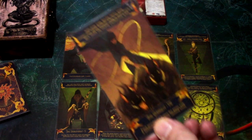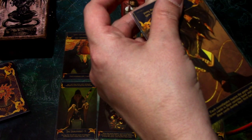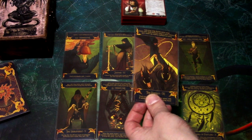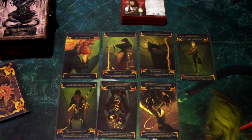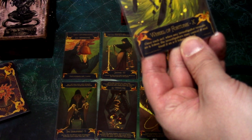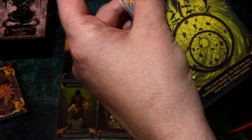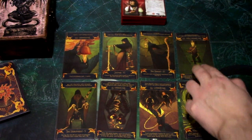For In the Clutches of Chaos: upright, each investigator begins with two additional cards in their opening hand. Reversed, fewer cards in their opening hand and cannot draw cards during the first turn. I think we reverse that one. Then Wheel of Fortune: once each Act, when any investigator reveals an Autofail token, the investigators may cancel it and treat it as a zero token instead. Once each Agenda, the first time any investigator reveals an Elder Sign token, cancel it and treat it as minus five. We keep that upright.